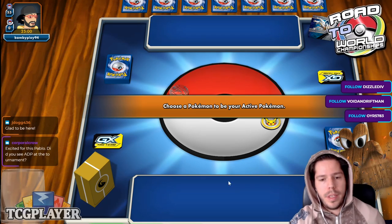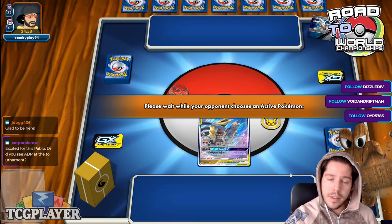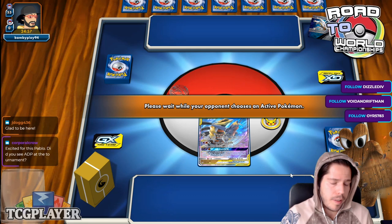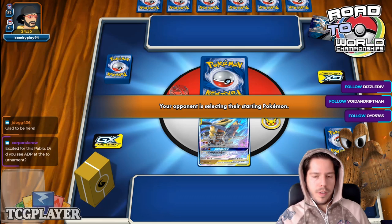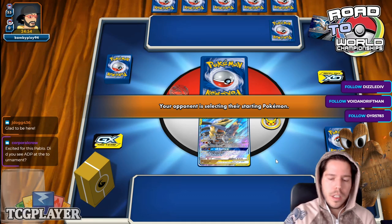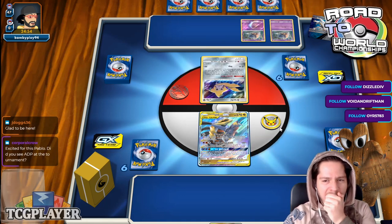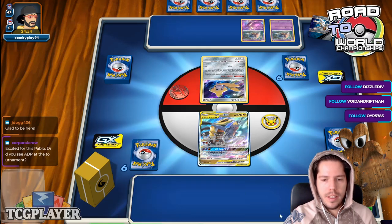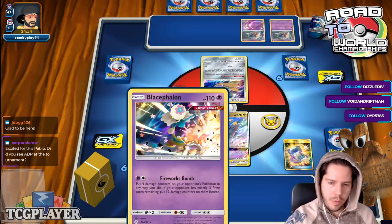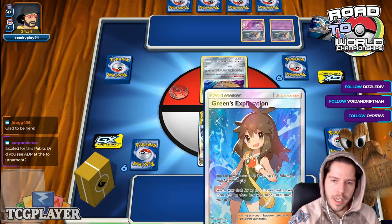Corporal Crow, did I see ADP at the tournament? You mean at the League Cup that I used this deck at? Yes, I did. I never went up against any, but there were a couple being played. I would have definitely loved to face up against one of them, but unfortunately that's not what happened. Alright, we're up against Malamar. Having already these three cards is fantastic — Baby Blast Cephalon is basically what you want for this matchup. Hidden Greens, also Pokegear — very nice as well.